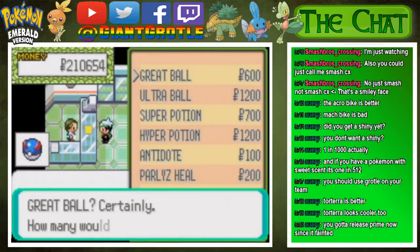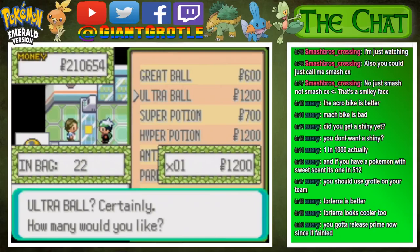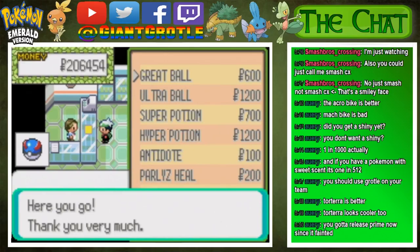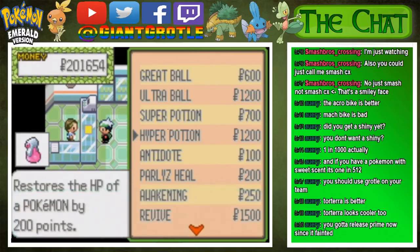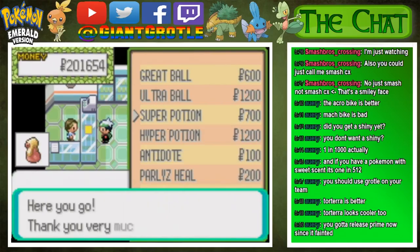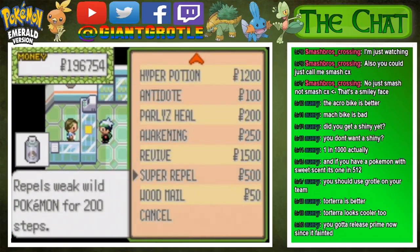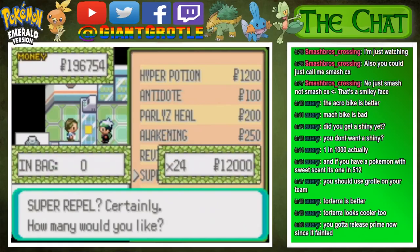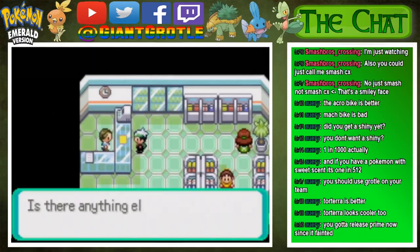Let's buy some items. I'll buy Great Balls — we have 15, plus 22 more. Then Ultra Balls. I'll buy like four more Hyper Potions, and about seven more Super Potions. Actually, let's buy around 24 Super Potions. That should do it for right now.